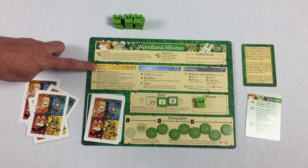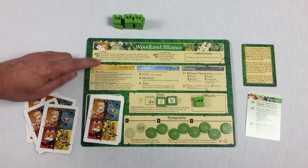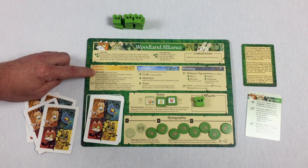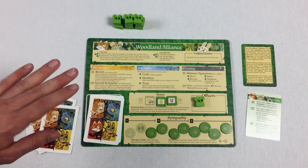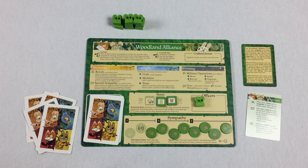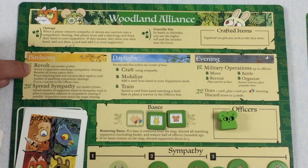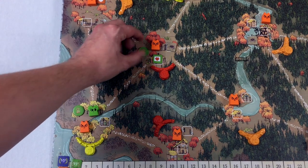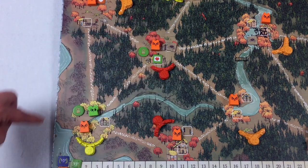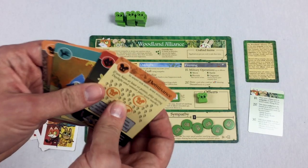Now I think we're ready to talk about the birdsong phase, which is the very first part of your turn. At first you can do as many revolt actions as you want, and then you can do as many spread sympathy actions as you want.